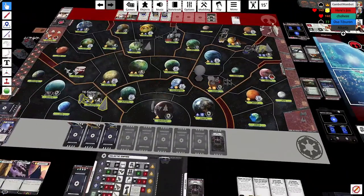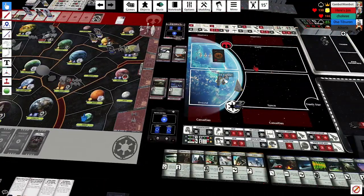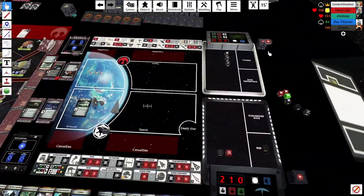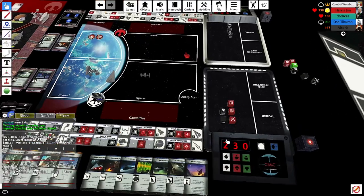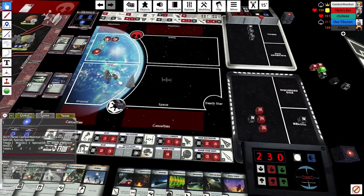I subjugate Utapau and Tarkin heads off to battle in Mygeeto, freeing the AT-AT for a build. Bombard is the card to play; he's going to block hits. We'll run this at double speed for a bit.